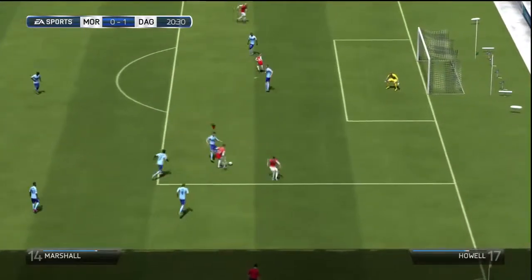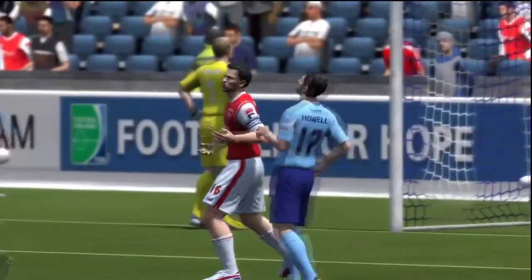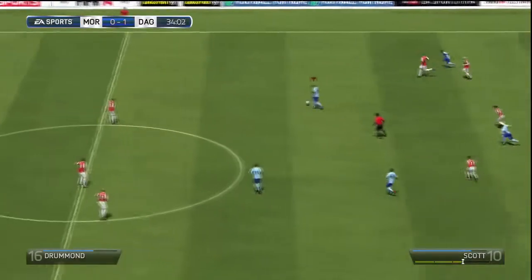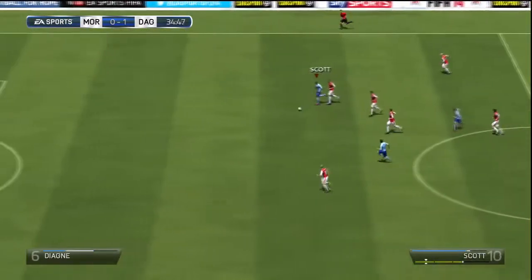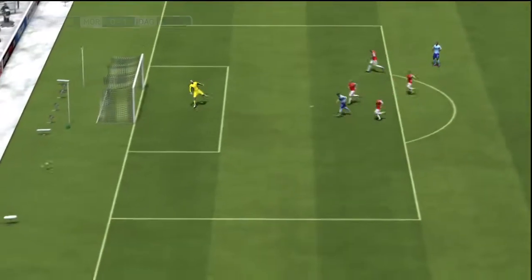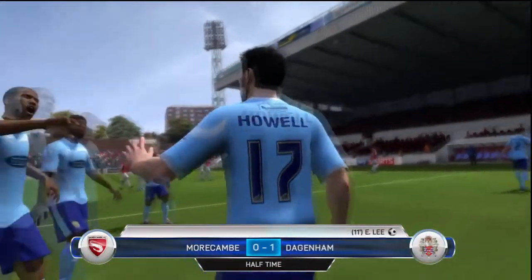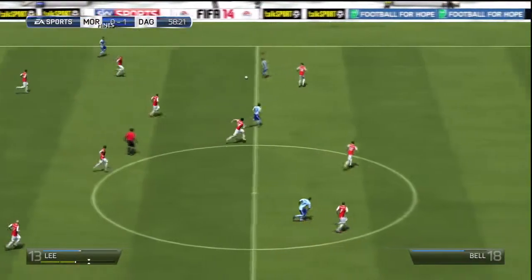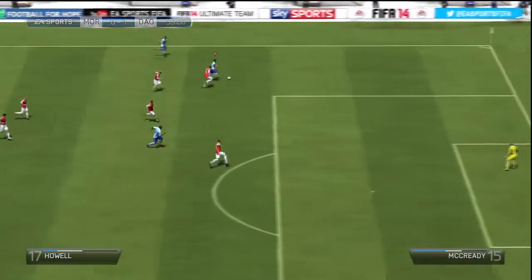Some sloppy defending by us here allowed Marshall through, and then Williams' header just goes wide — Newington knew it was going wide so he didn't have to make a save. Josh Scott plays a nice one-two here with Lee, gets it into his feet and he's got support in Hale but he decides to go on his weak foot and it was never really going to trouble the keeper. And that was the half-time score at 1-0 — good first half, very good first half.